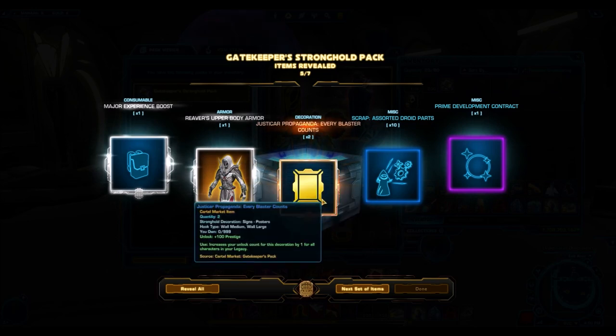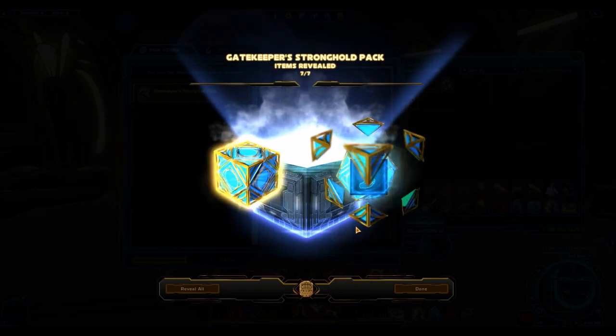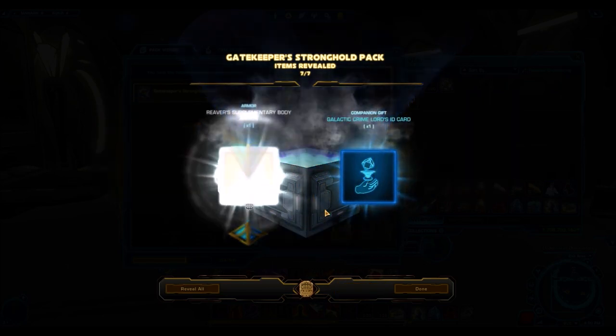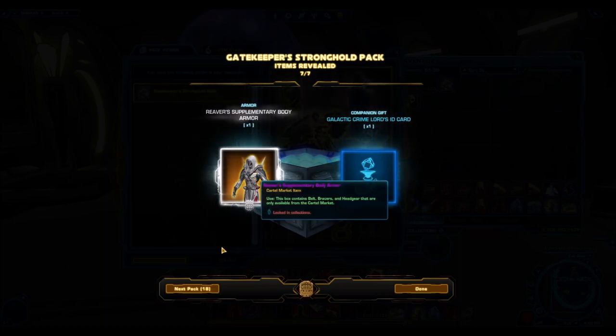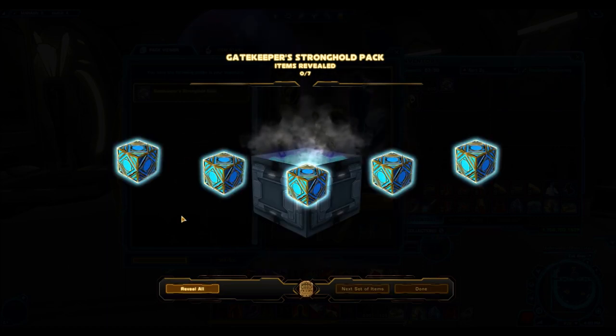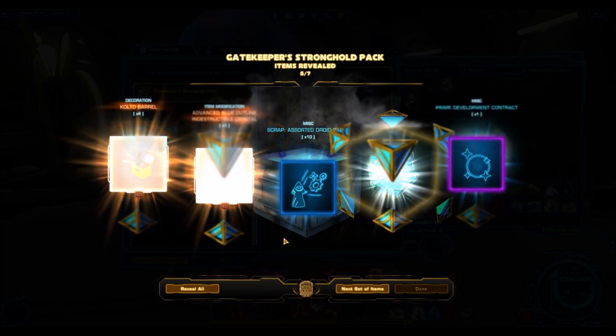Here's one of the things I was hoping for — the Reaver. The Reaver is a silver armor set that comes with upper, lower, and supplementary, which is awesome. And we got the supplementary as well! The supplementary and the upper easily sell for millions of credits on the GTN. It's an insanely popular armor set overall.